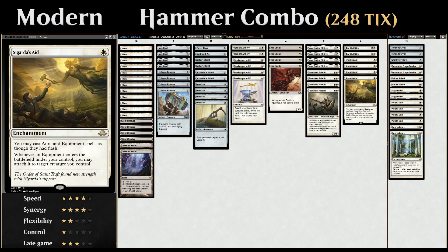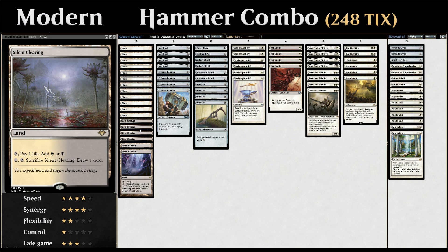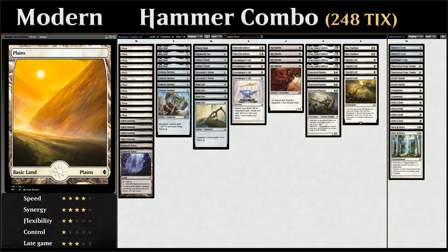Sigarda's Aid enables fun interactions with Inkmoth Nexus — a land that turns into a 1/1 flying infect artifact creature. We can attack, and if the opponent doesn't have flyers, Inkmoth goes unblocked and we flash in Colossus Hammer with Sigarda's Aid to deal 11 infect damage and win the game. For the mana base, we have four copies of Silent Clearing — replaceable with any Horizon land — as a way to draw cards in the late game if we're flooding out.